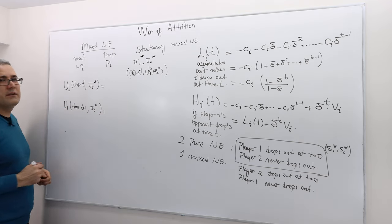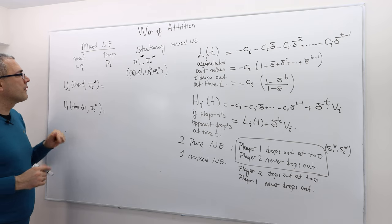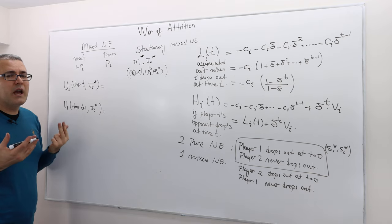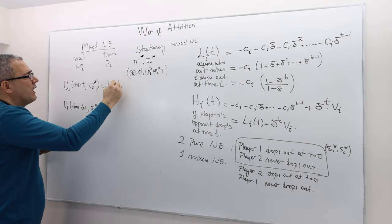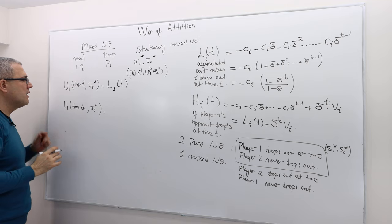What are those expected payoffs? If you drop in period t, you are not going to be the winner — you lose and suffer the cost. So this is simply L1t, which is what we calculated.